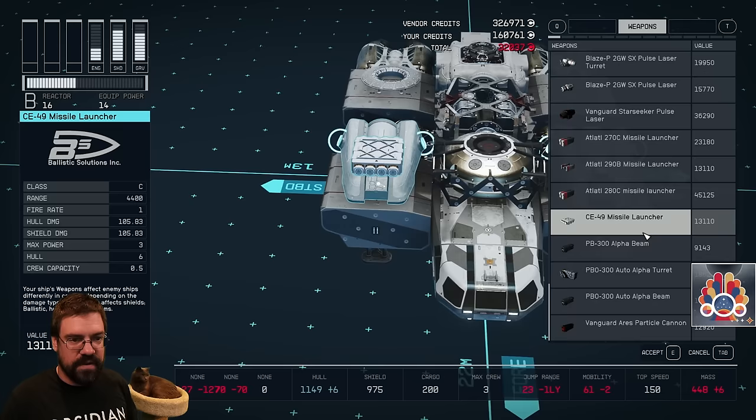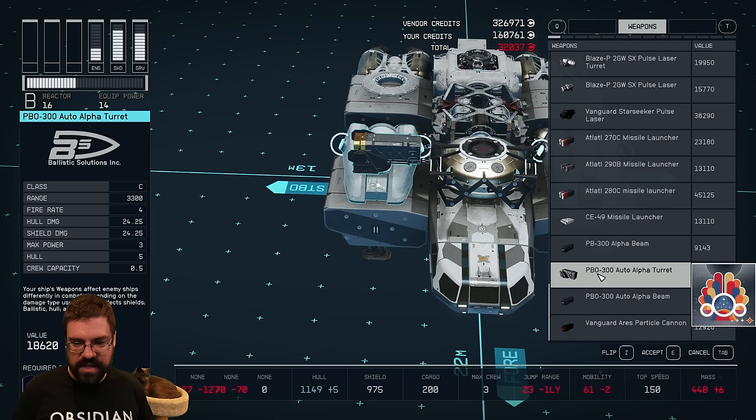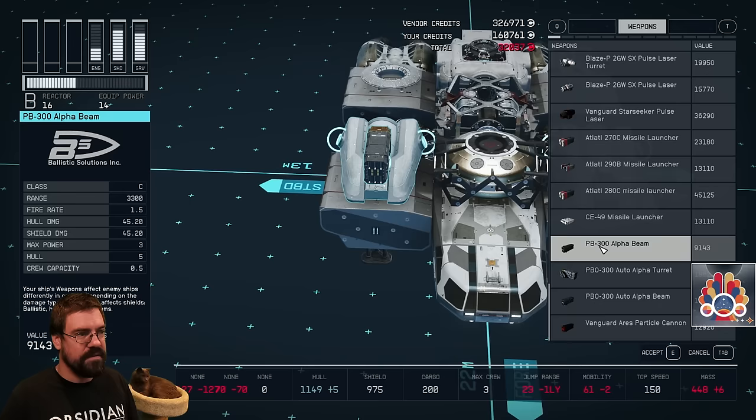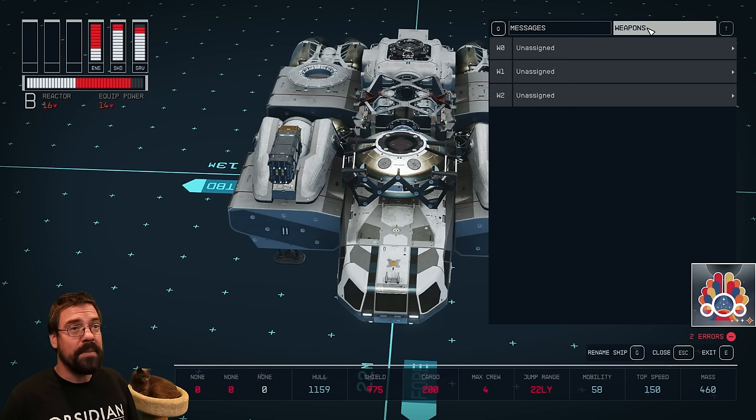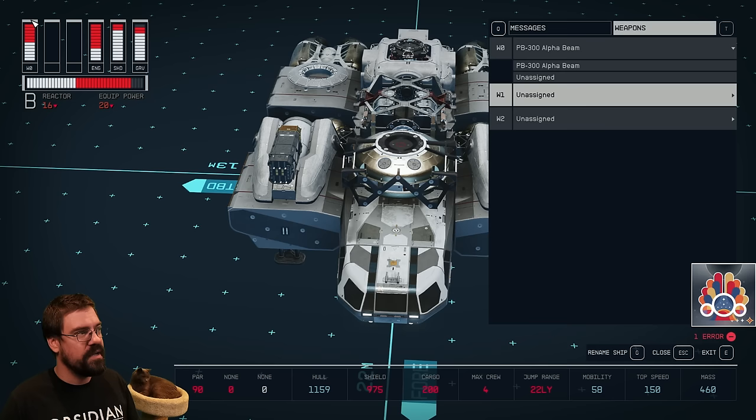Anytime you see an auto turret, you will not be able to aim these — they will engage at your current target, so keep that in mind. The other thing to keep in mind is that whenever you place weapons, there's no power shown yet. That's because you have to hit C, go to weapons, and assign those to a bank.